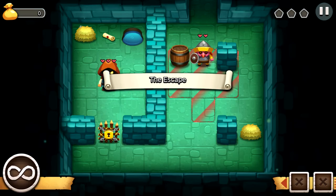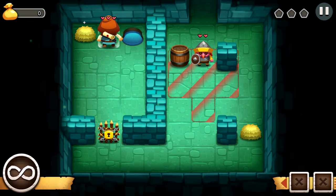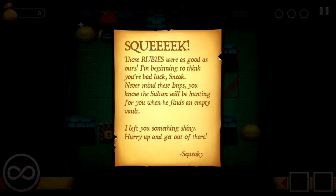Loading into the basically tutorial, read our little note. Unfortunately, you can't move around using the WASD keys, which is sort of depressing for me because I really want to, but you have to click. Those rubies were as good as ours. I'm beginning to think you're bad luck, Sneak. Apparently my name is Sneak.